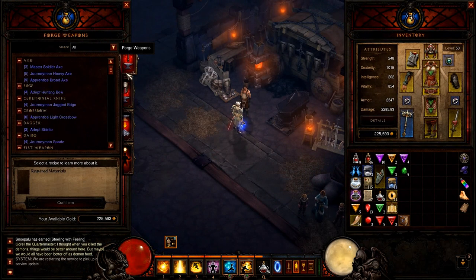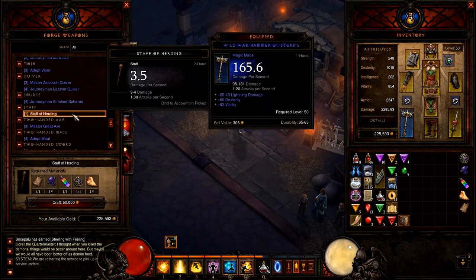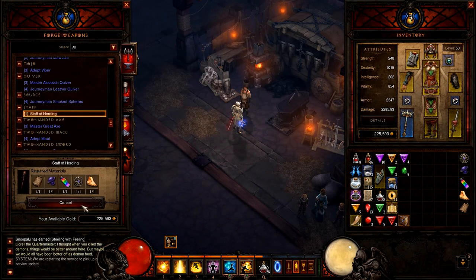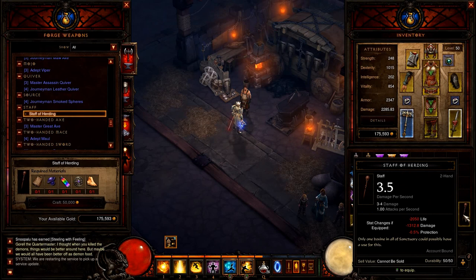Now that you have all five items, go to your blacksmith and craft the Staff of Herding. Make sure you don't sell the staff — it's white quality so it's easily mistaken for junk. Store it in a safe place.